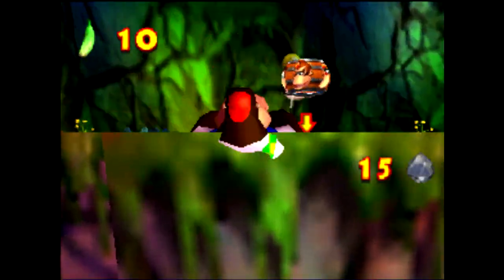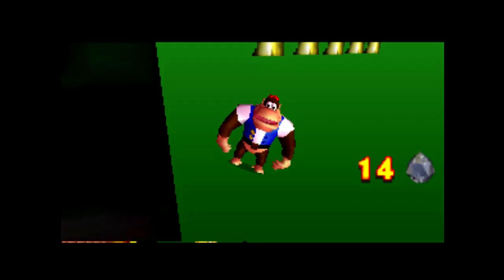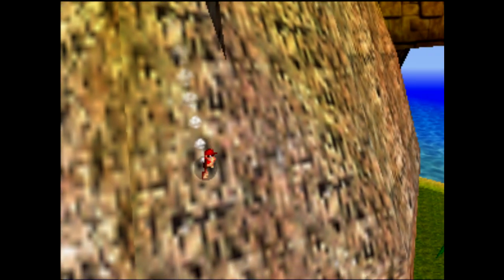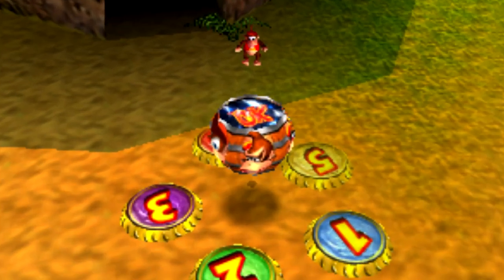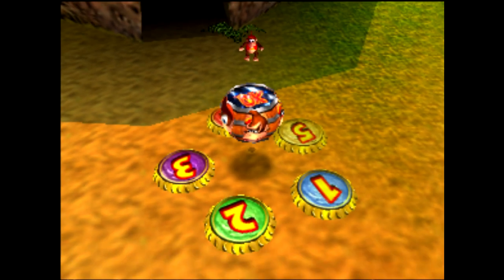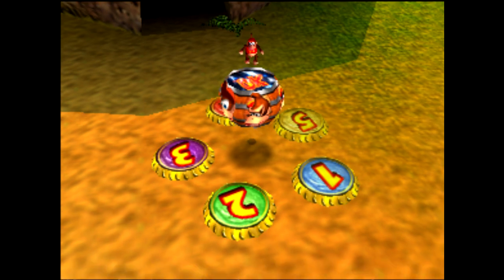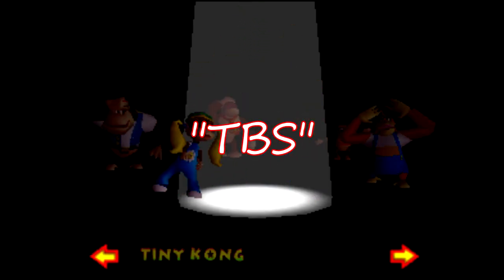This allows for some neat sequence breaks. To begin the explanation of how we can use the transformation barrels as any Kong, I need to explain some things about the tag barrel. I've already showed off tag barrel storage in my last video, but as a refresher: entering a tag barrel while transitioning to a new movement state, such as descending in the air to the falling state, you are prevented from being locked into the tag barrel. Normally it locks you into place, but with TBS you can move freely.